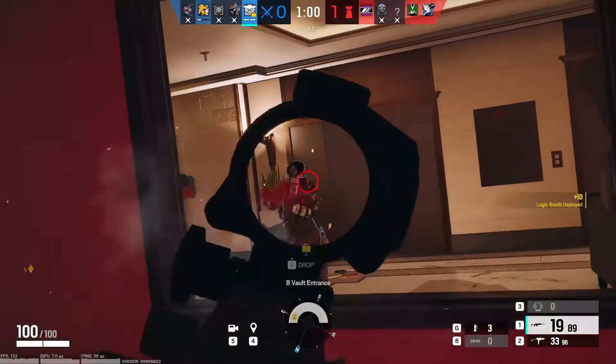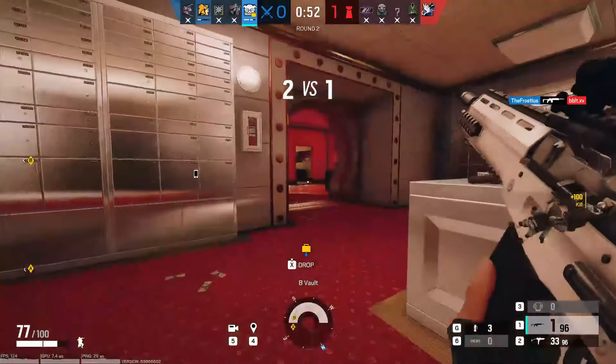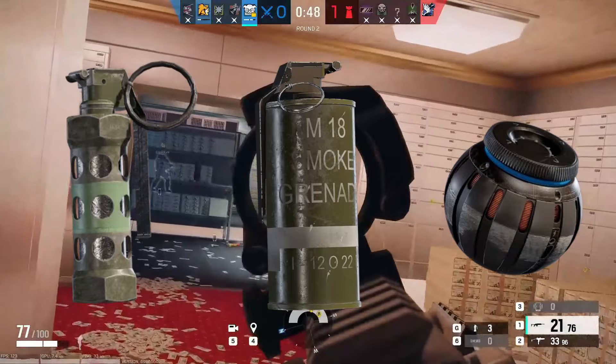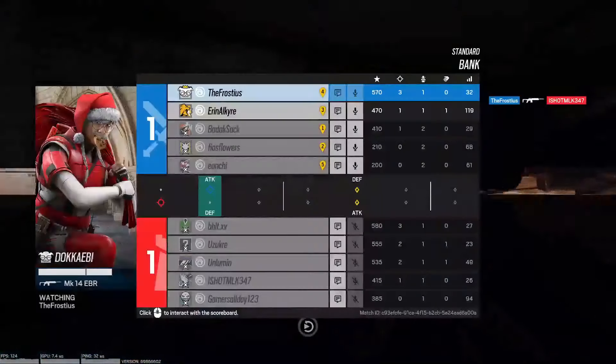Dokkaebi's DMR is one of the best in the game. She also gets a Gon-6 or SMG-12 for her secondary. For a utility gadget, it's either flashes, smokes, or EMP grenades. Her DMR can shoot out hatches, holes in walls, and holes in floors for playing vertical.